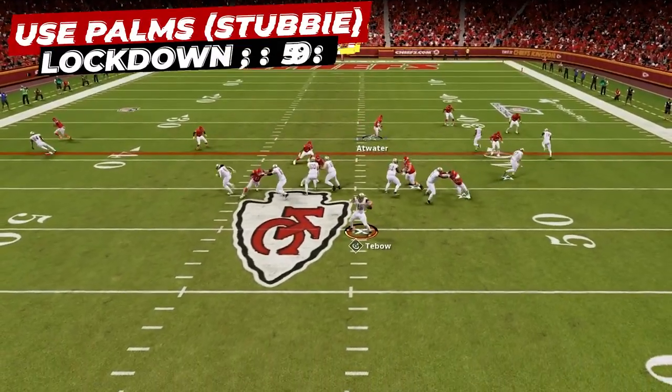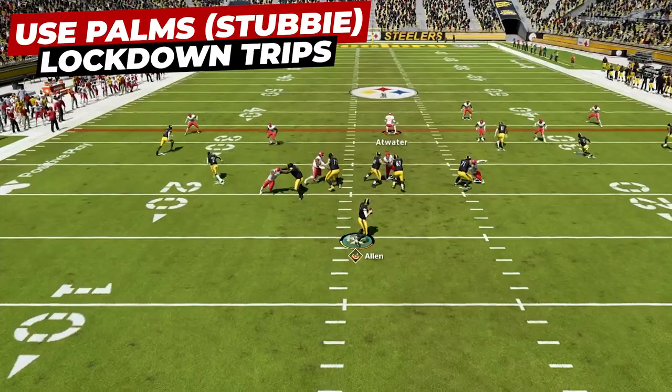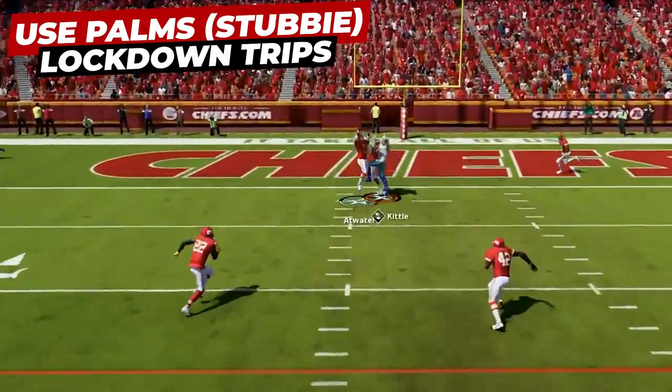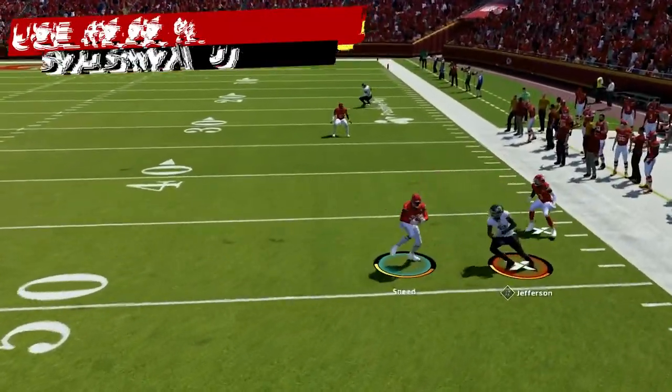Overall, I love this palm stubby defense — I think it is absolutely incredible. When I see someone in trips, I actually get excited. The amount of plays you will make with your user is insane, and this is going to be absolutely incredible to lock up those high-flying trips offense passing attacks. But that is really only half the battle. To really understand match coverage, you have to get a full grasp on the personnel you need and the history behind the Saban match defense to use it to its full potential — so make sure to check out that video.